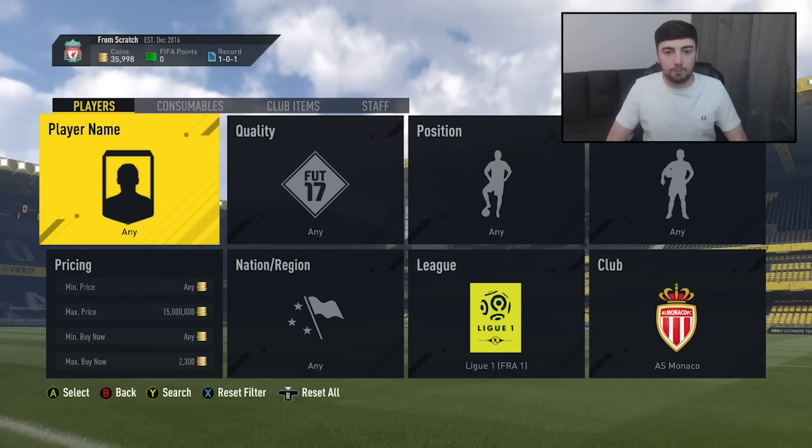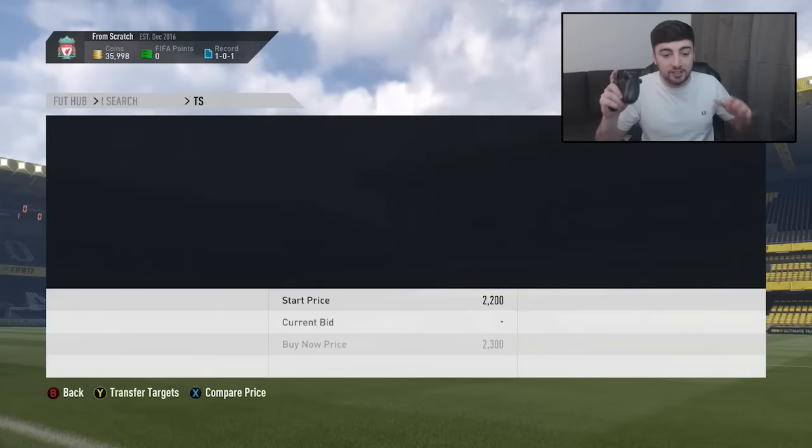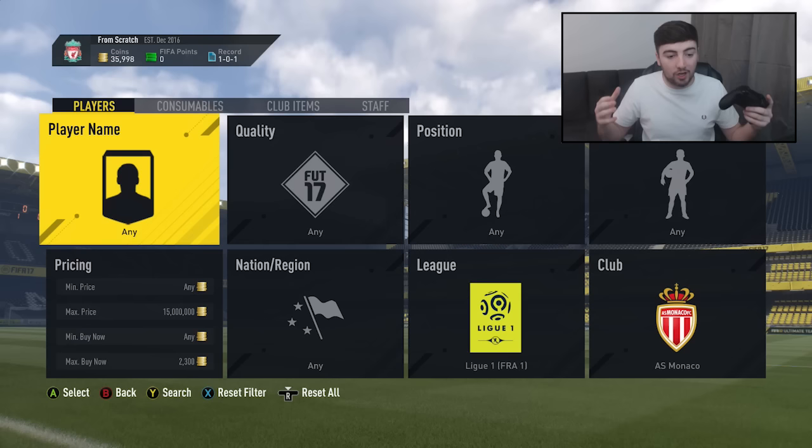Without any further ado, the filter I have set up right now is AS Monaco players regardless of their quality for 2,300 coins. As you can see there aren't too many of them on the market, so we'll be sniping them around 1.5k and should make some pretty decent profit, going for around 30 minutes this episode.